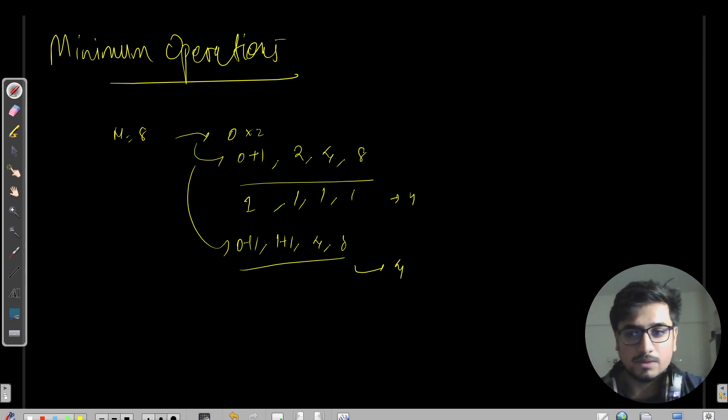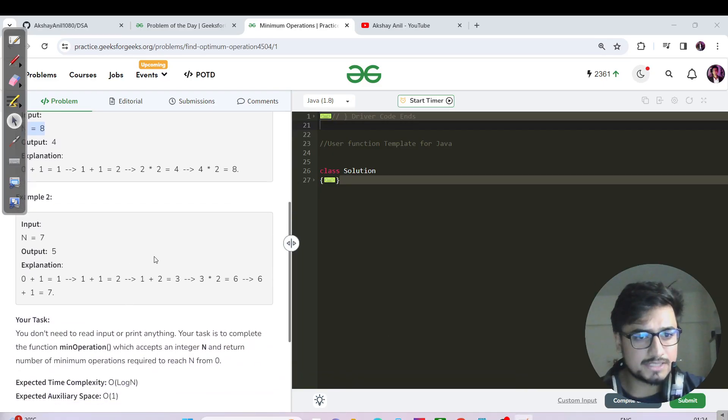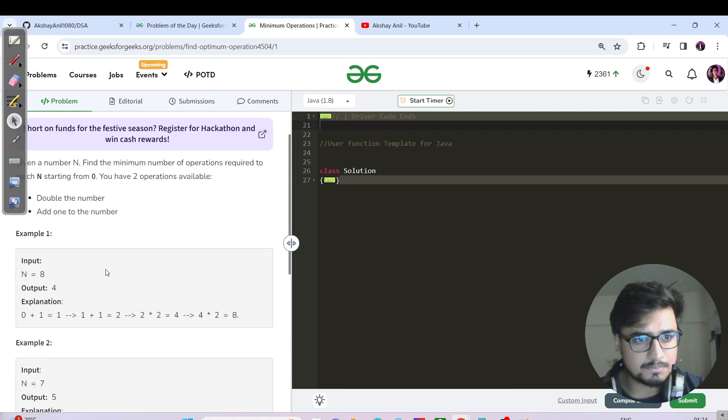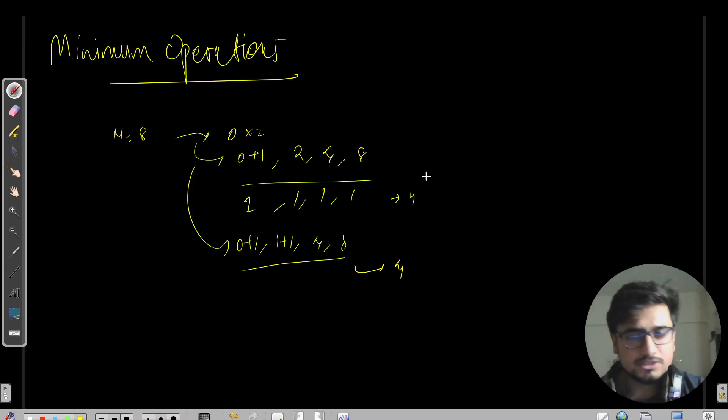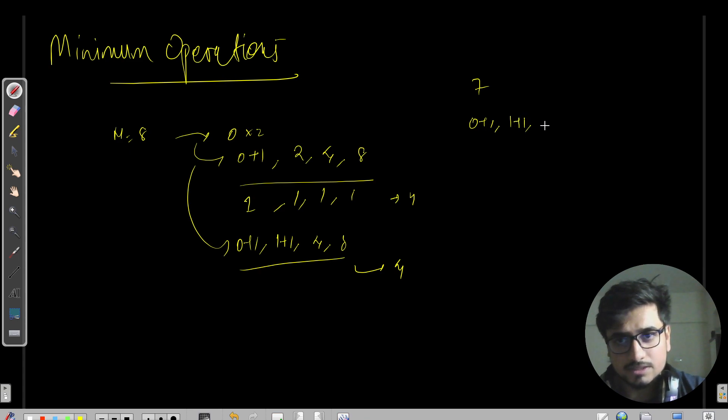For N=7, the example shows: 0 → +1 → 1 → +1 → 2 → +1 → 3 → ×2 → 6, and then 6 → +1 → 7. That's one move, one move, one move, one move, and one more move — total five moves.